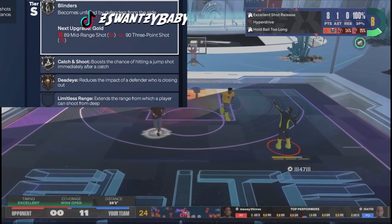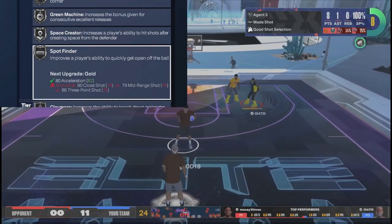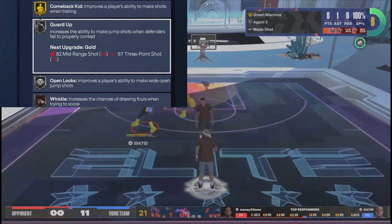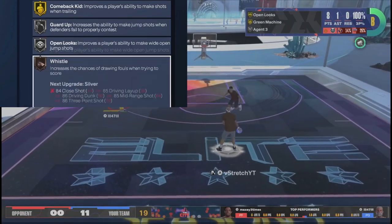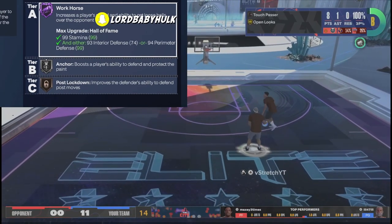A lot of people aren't realizing your threes are good. You got Silver Blinders, Silver Catch and Shoot, Bronze Agent 3, Bronze Dead Eye, Silver Green Machine, Silver Space Creator, Silver Claymore, Silver Guard Up, Silver Open Looks, and the Whistle. You also got Dimer, Relay Passer, and Post Lockdown.